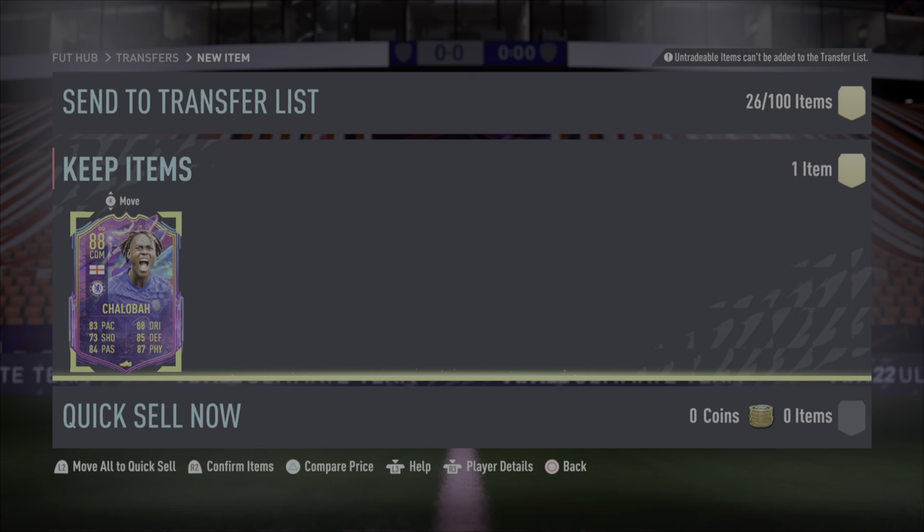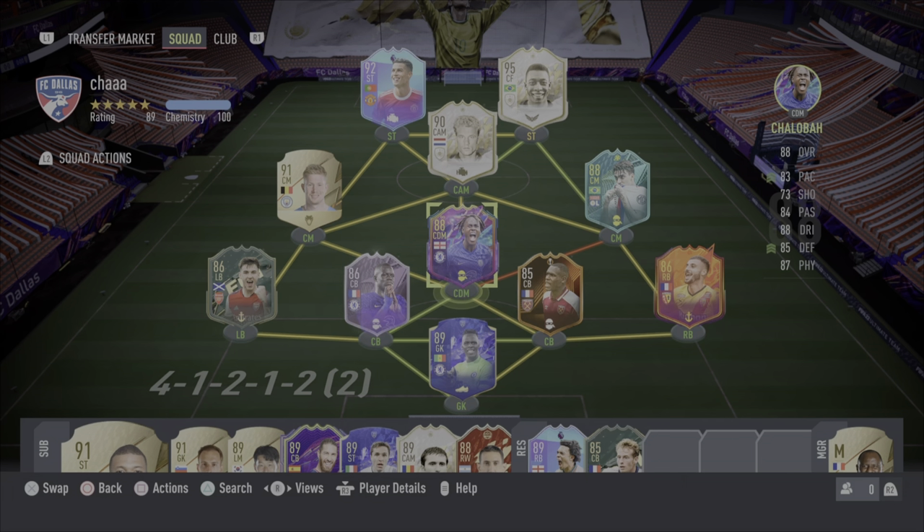I'm going to go create a squad for Chaloba and test him out in-game. Built around Chaloba: Mendy, Saar, Diop joins the squad back for the first time in a while, Klose, Bergkamp, obviously Chaloba at CDM, Saar, De Bruyne joins back for the first time in a bit — hopefully he's still good at this level. Cristiano Ronaldo up top, still love that card. Bergkamp and Pele as a dynamic duo up top. I think they'll do pretty well.